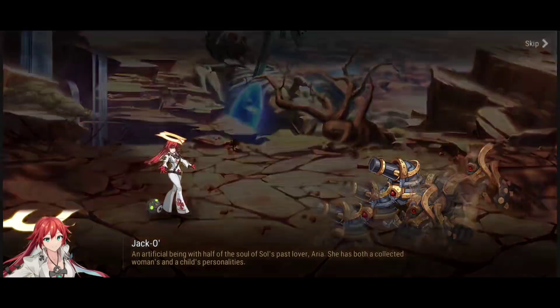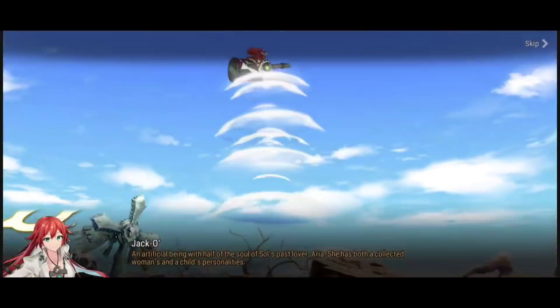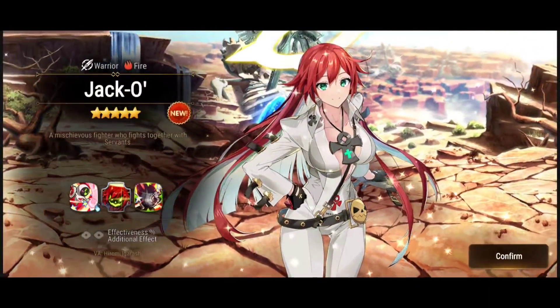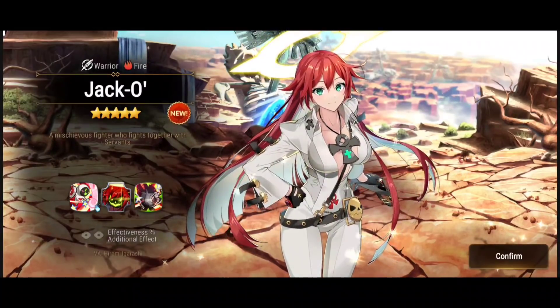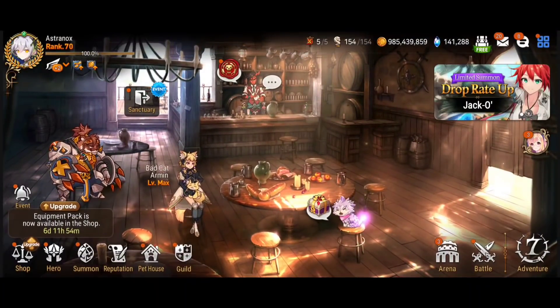What's up guys, this is Atchnox. It's time to summon, plus 15, and build Jack-O. This is the Guilty Gear collaboration — it's back and we finally have Jack-O. She is a fire warrior. I'll give you guys my thoughts about this hero as I try to summon for her. I'm not sure if I'm gonna be getting the artifact — good luck to everyone trying to summon for her.